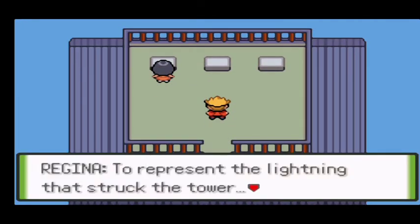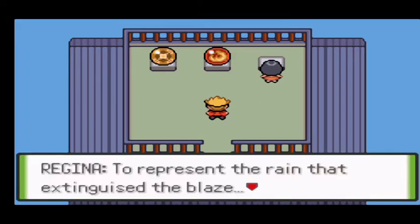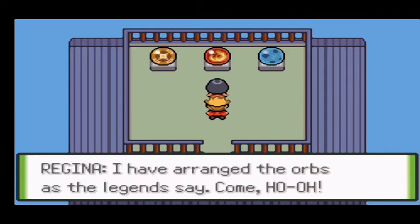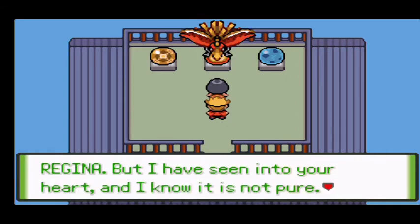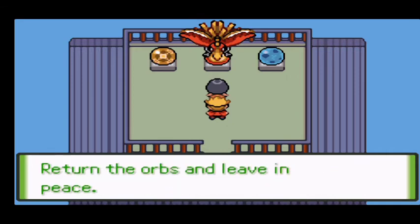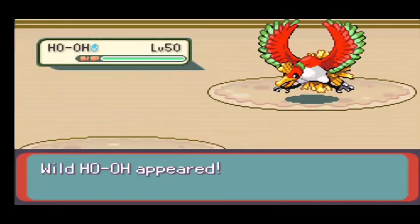To represent the lightning that struck the tower — the Thunder Orb. To represent the flame that engulfed the tower — the Volcano Orb. And the Aurora Orb — she arranged the orbs as legend says. 'Come, Ho-Oh!' Ho-Oh responds: 'I have heeded your call, Regina, but I have seen into your heart and I know it is not pure. Return the orb and live in peace.' Regina replies: 'Don't tell me what to do — the orb has been ringing, so now you are mine!'